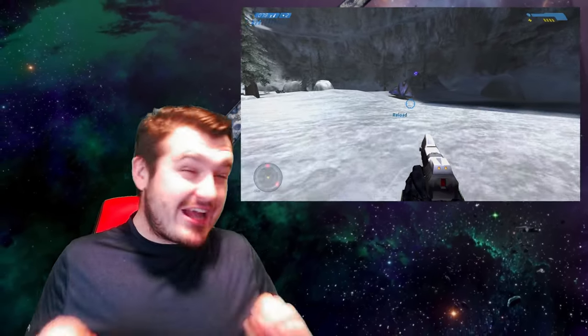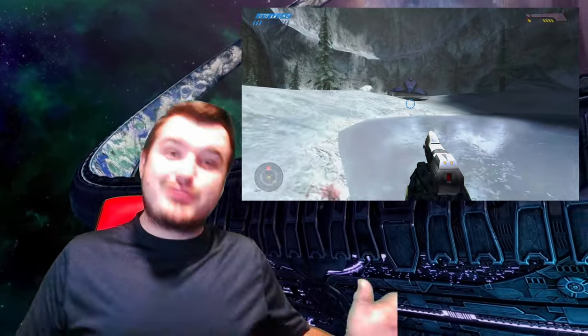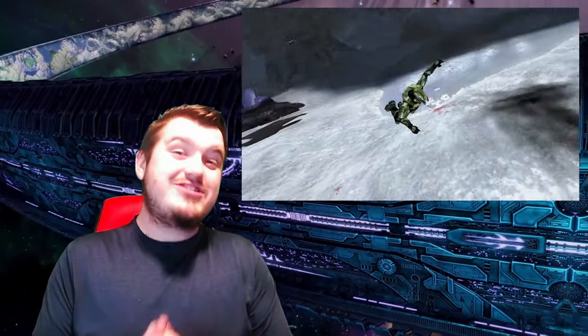Hello guys, welcome to the next episode of my Halo concept art analysis series. This episode is focused on the Covenant Wraith tank — just how much did this classic tank change from its conceptual phase versus what we actually saw in Halo Combat Evolved? That's what this whole video is about.